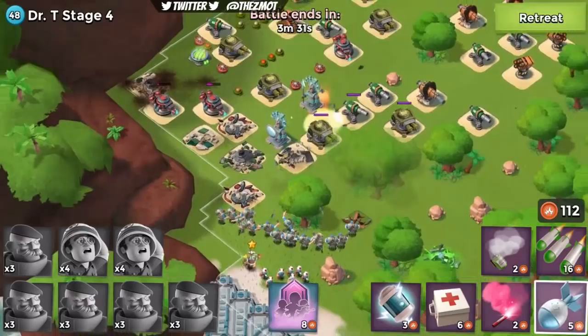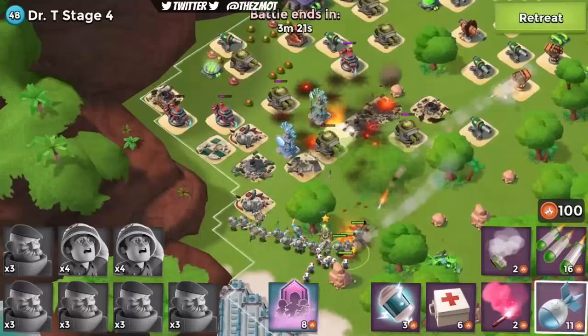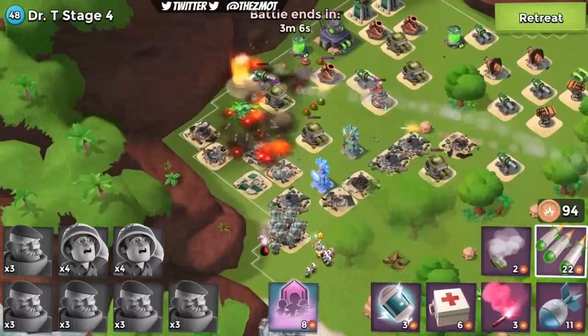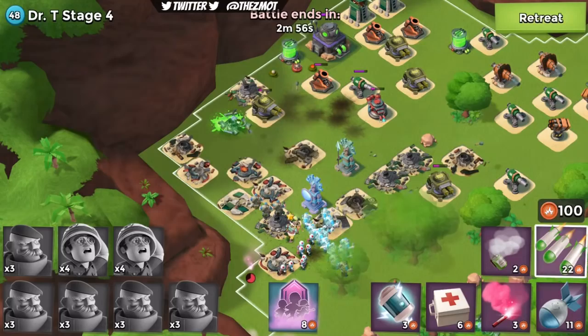Let's get rid of this boom cannon back here. With grenadiers, get rid of boom cannons — that is rule number one. Cannons you don't need to worry about quite so much because they don't tend to stack up into cannon range unless you have more than six or seven grenadiers. I don't know the exact number — it depends on the spot. And this is going to take a long, long time. So we're going to come over and stay wide left.